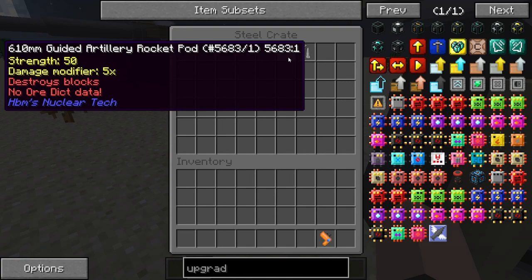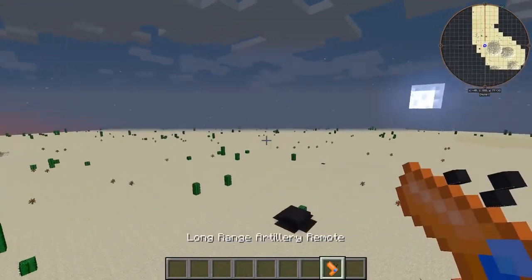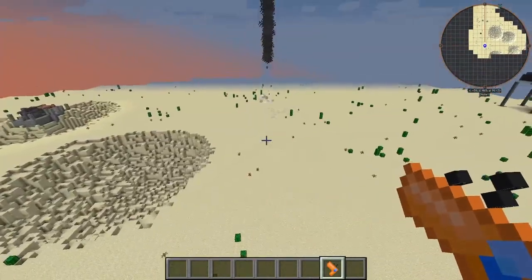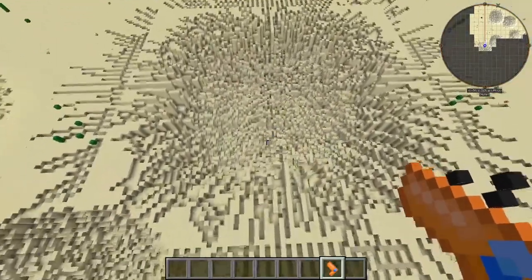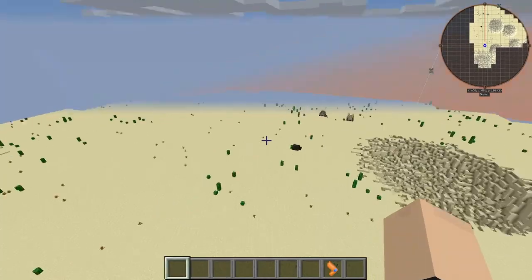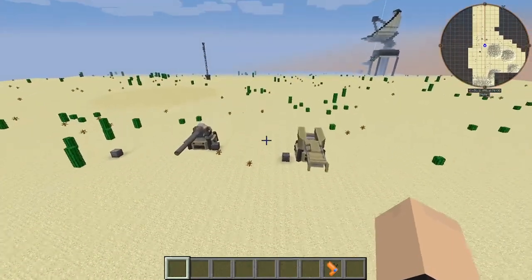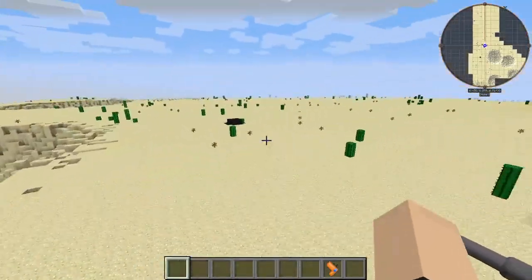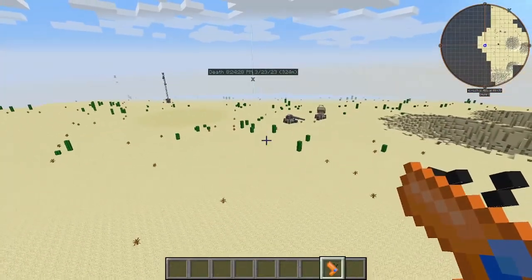Next we have the 610 guided artillery rocket pod — this is just one big rocket instead of six small ones. Let's see how this works. It's gonna aim at that place for the first shot... aiming over here. Oh, it's actually listening! Oh my — that is beautiful! Look at that damage, that is artwork right there. Now we have a thermobaric missile — well, rocket, not a missile. Alright, grabbing our last one: the 610 millimeter guided artillery rocket pod thermobaric. Let's do this!